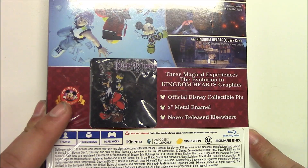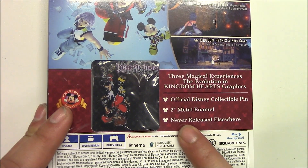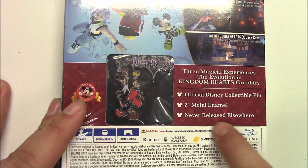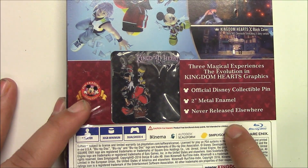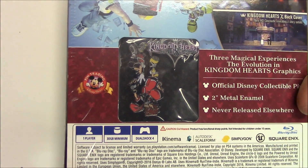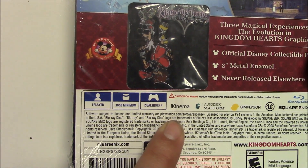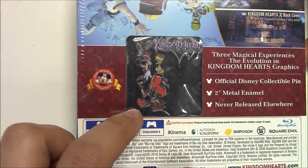Underneath that it says three magical experiences, the evolution of Kingdom Hearts graphics. There's also an official Disney collectible pin — a two-inch metal enamel pin never released elsewhere. I wonder if that applies to the pin or if it's something separate in the box. For the specs: one-player game, 30 gigabytes minimum, and a DualShock 4 required. I'm pretty sure that collectible pin is inside and I can't wait to get a closer look.